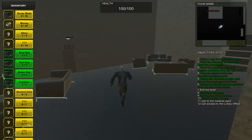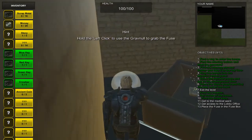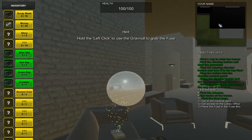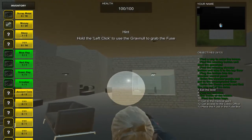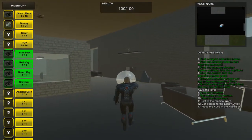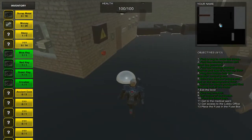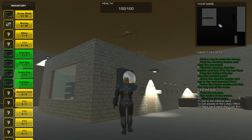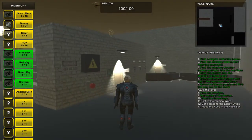The first thing you have to do is come right here behind this couch. You will find a fuse that you can grab with the grapnel and then place it in the fuse box. And as you can see, that just powers up the whole building.